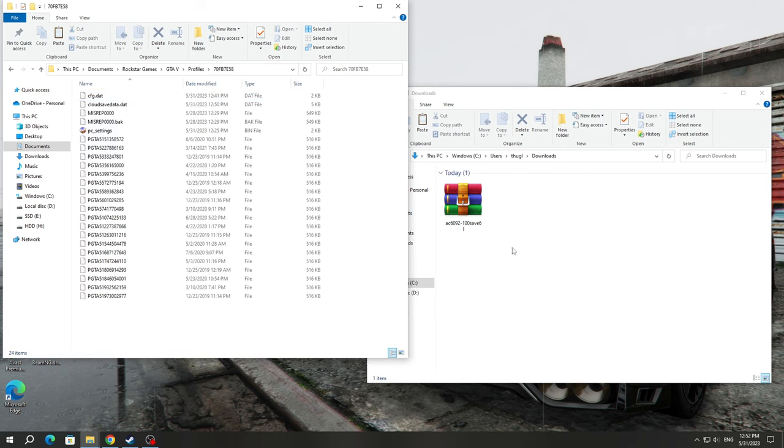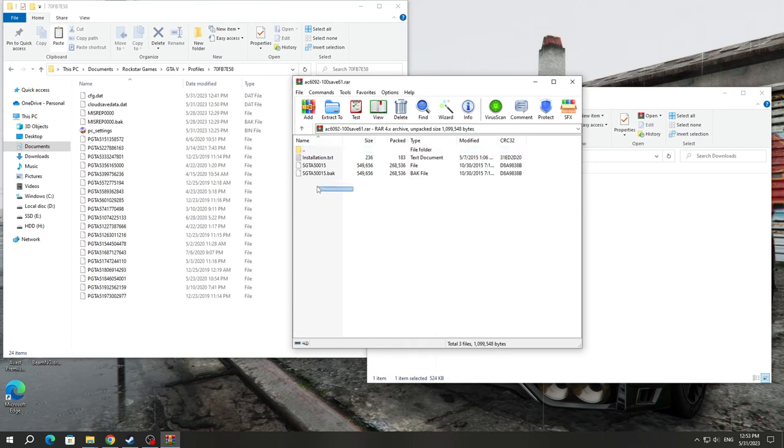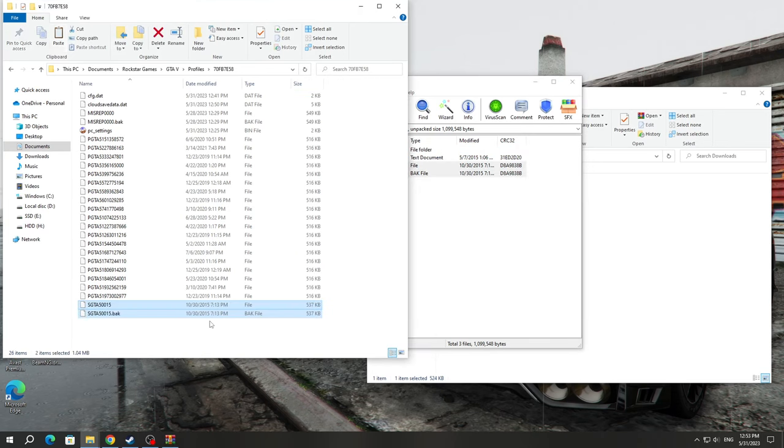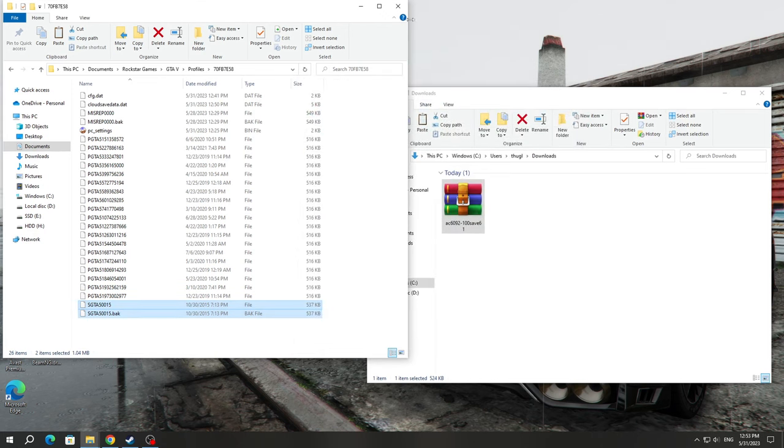Open this folder and open the archive 100% save for GTA 5. Copy the SGTA files to the profile folder. And that's it — 100% save is installed. You can run GTA 5.